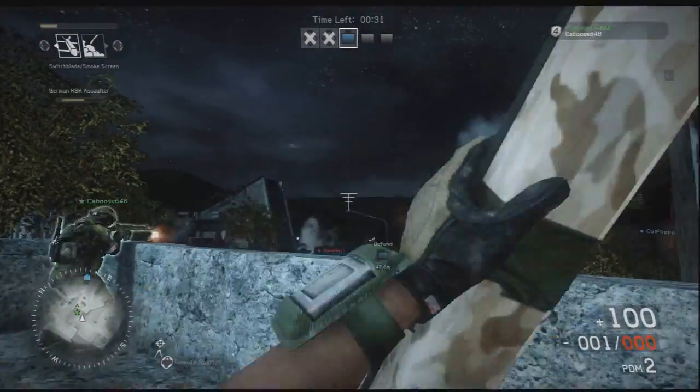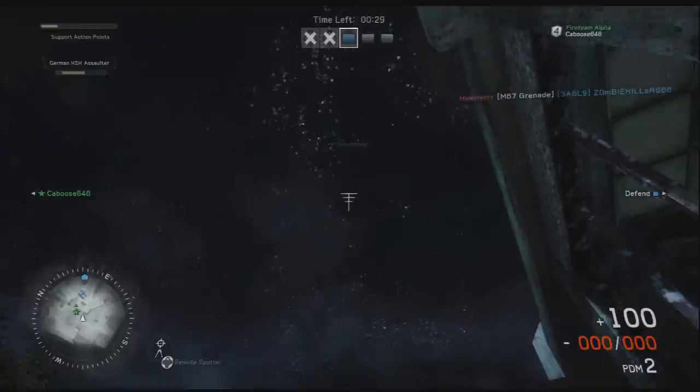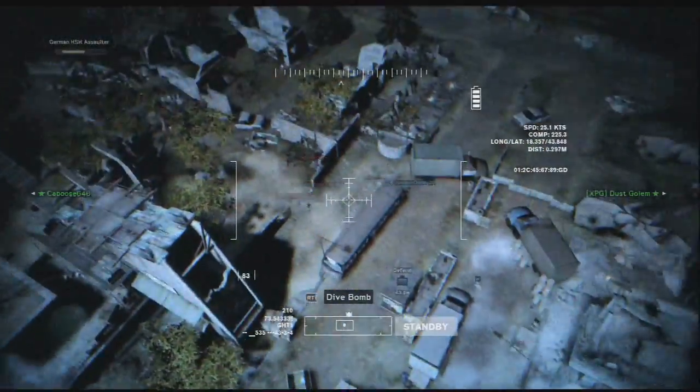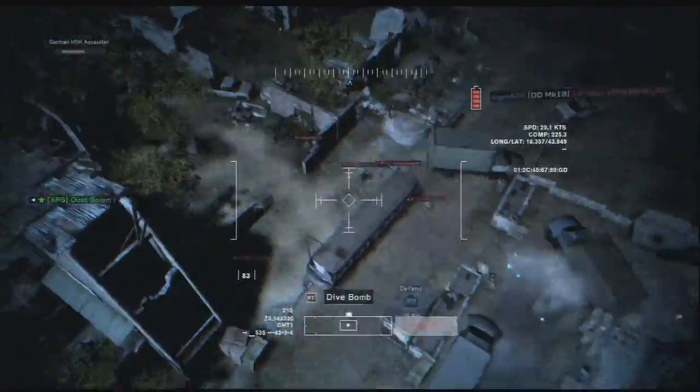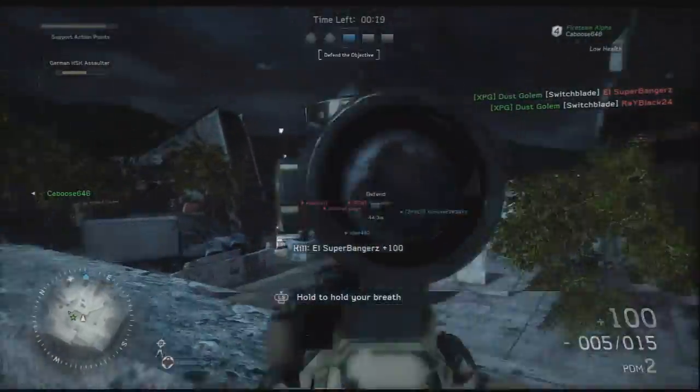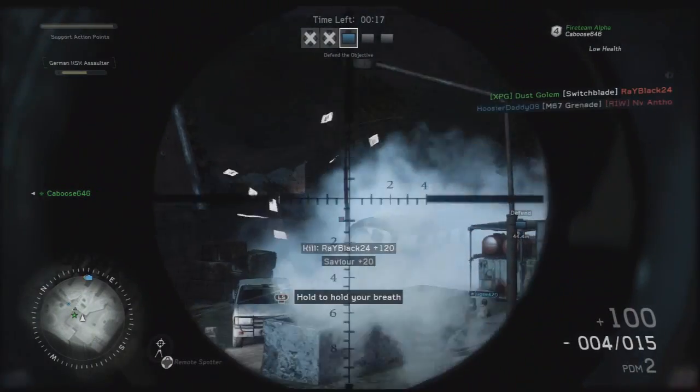It's actually kind of difficult to get kills with it, and right here is featuring one of the killstreaks which is a switchblade. It's kind of like a mini UAV but you pretty much find some guys and you go down and blow them up. It's kind of like a UAV plus a Predator missile.